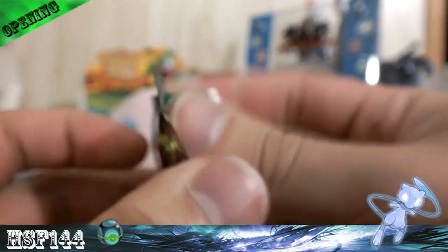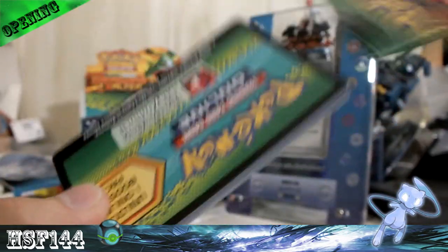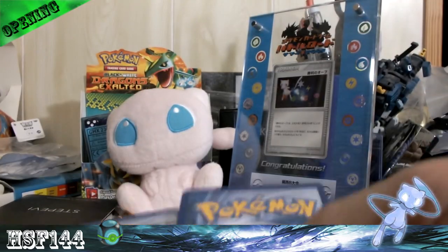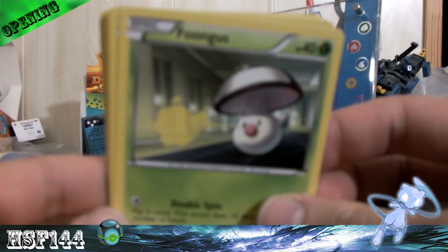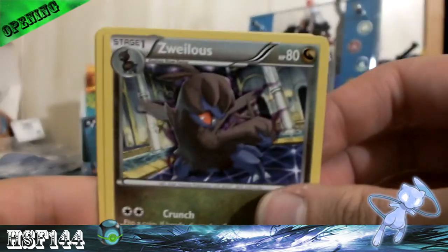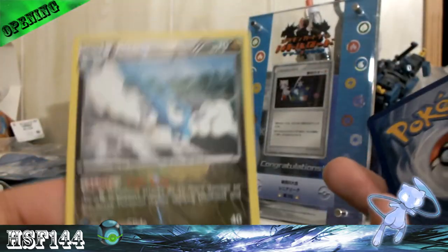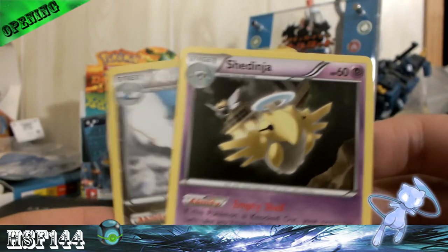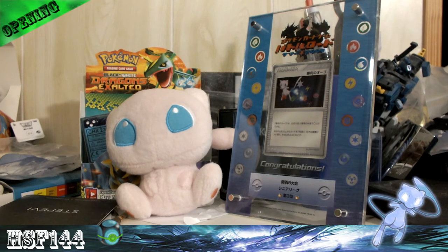My last pack is a Rayquaza pack — let's see what we get. We got Foongus, Focus, Seel, Drifloon, Stunky, Roggenrola, Zweilous, Skuntank, and Audino. Reverse is an Altaria — which is nice. And my rare is a Shedinja. I'm glad I got the Altaria because I don't want to sell my promo.